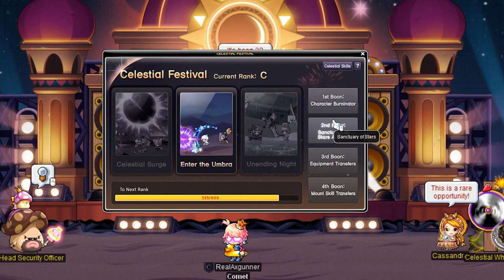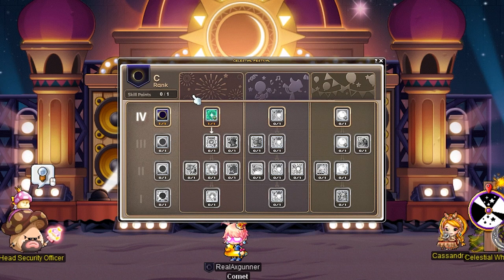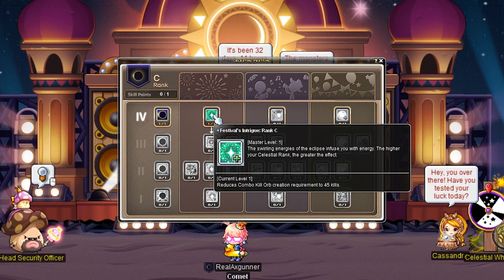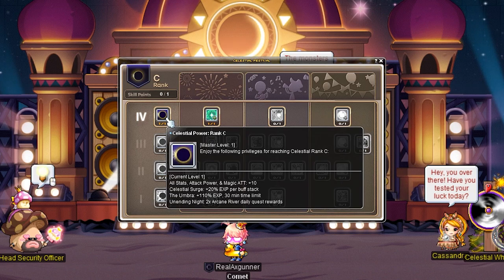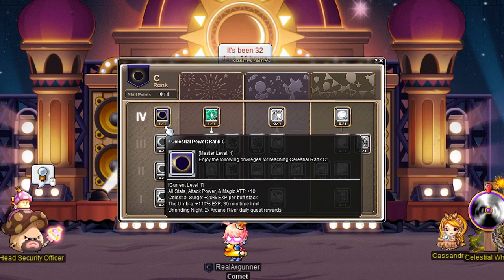The Celestial Ranks are fairly straightforward. Now, the Celestial Skill Points have their own interface. You get one skill point every 300 Celestial Coins, purchased from Muhammad. You get a maximum of 12 skill points during the event. This is very important: on the 9th of September, you can reset the skill points once and only once.